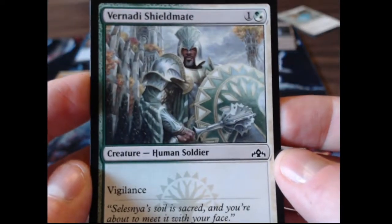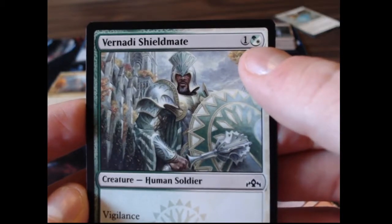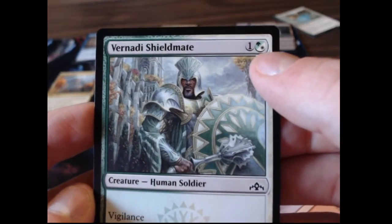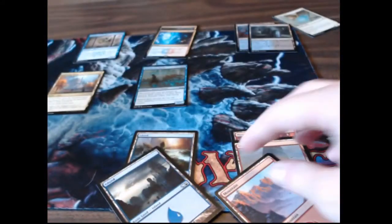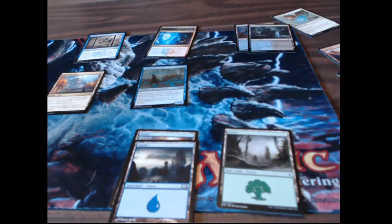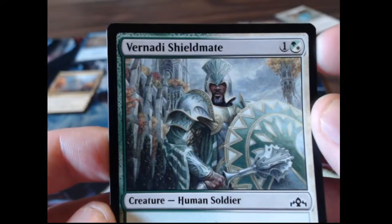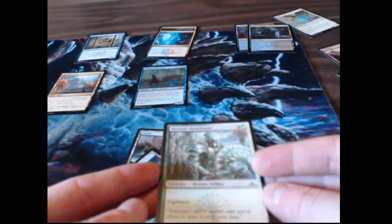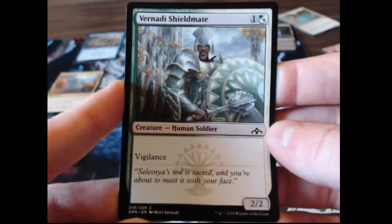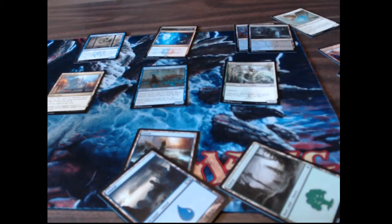The Vernadi Shieldmate has a one and then a hybrid symbol split between green and white — so a forest and a plains. What that means is you can spend one colorless and either a green mana or a white mana to play him. So if we had two islands and a forest, I could tap an island and a forest, satisfying the green half of his mana cost, and cast the Shieldmate. He counts as both a green and a white creature regardless of which color you use to cast him.